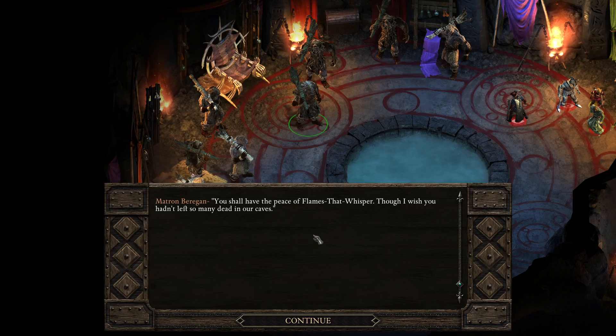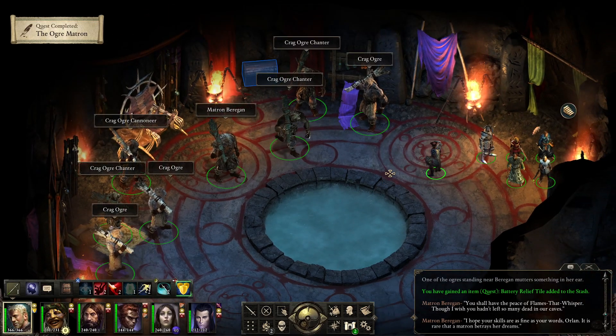'You shall have the peace of Flames That Whisper, though I wish you hadn't left so many dead in our caves.' I'm sorry — had I known there was a peaceful way about it... I don't know if I would have taken it, but I could probably have just gone stealthily and not killed any ogres. 'I hope your skills are as fine as your words.' I think we were successful in diffusing the situation here.